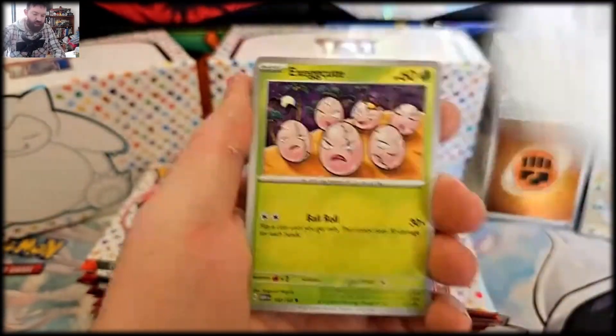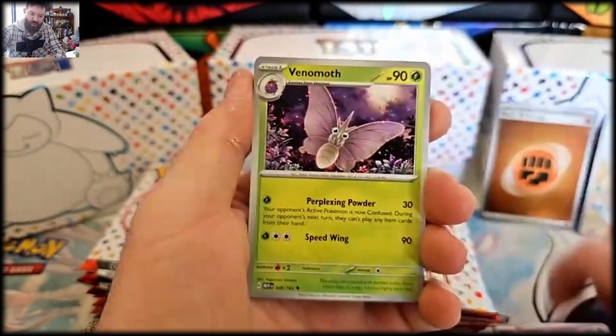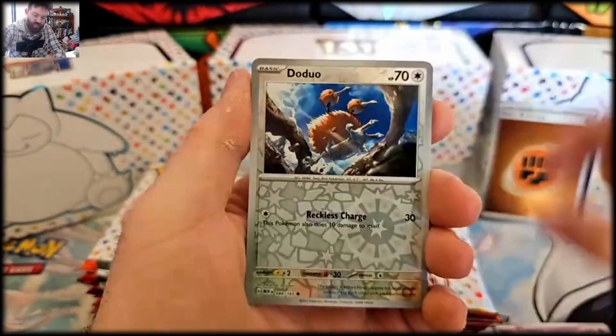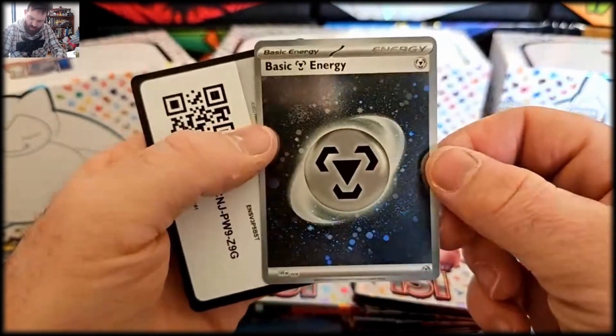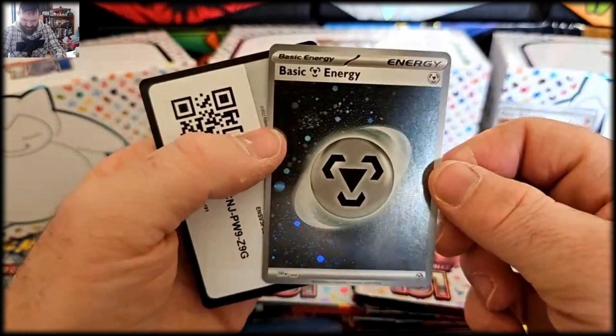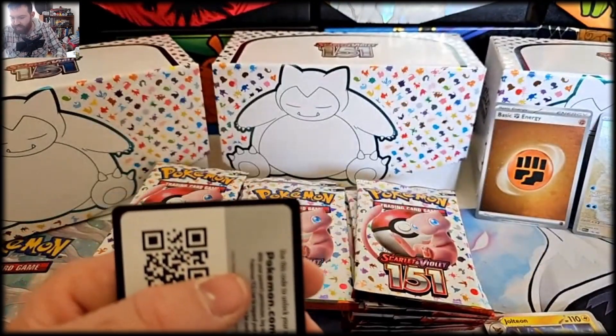See if we can pull a gold pack. Exeggcute, clefairy, marker, daisy's help, venomoth, oddish, the duo — and another jolteon! Oh and another energy — look at the swirls on that, beautiful. I like what they've done with these energies, they look fantastic.